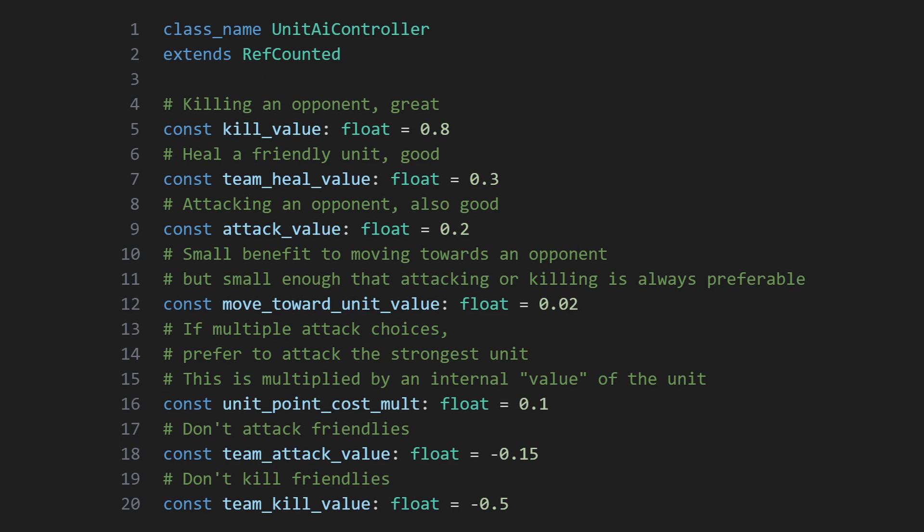At the top of the controller are a list of fixed values for scoring how useful a potential action is at this point in time. Looking at them, we can see there is a clear hierarchy of preferences that are quite conventional and expected with basic AI controlled units. Anything that harms the opposing team is good, with a preference towards hurting stronger units, while anything that hurts your own team is bad.